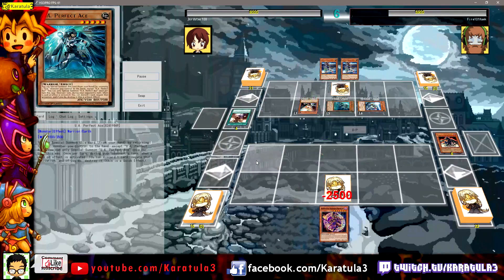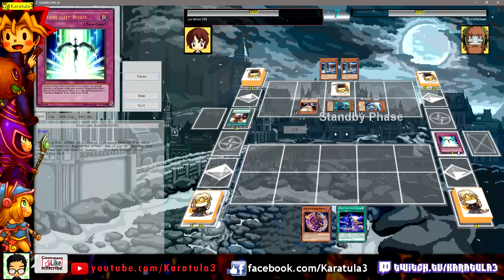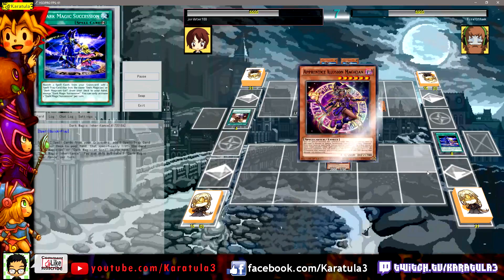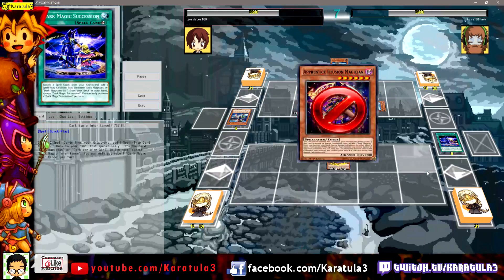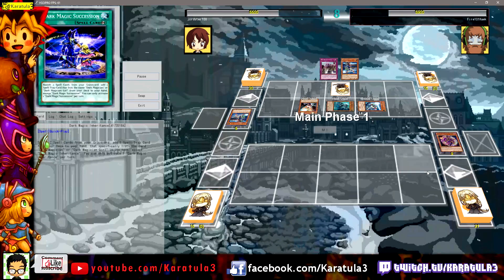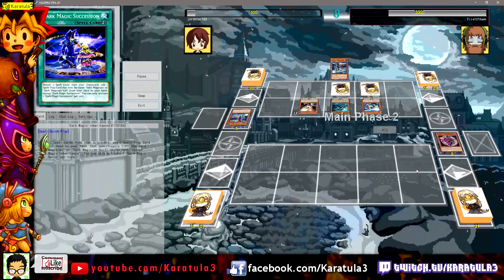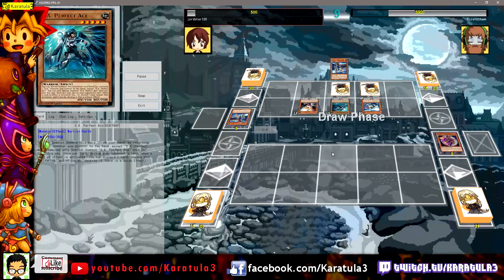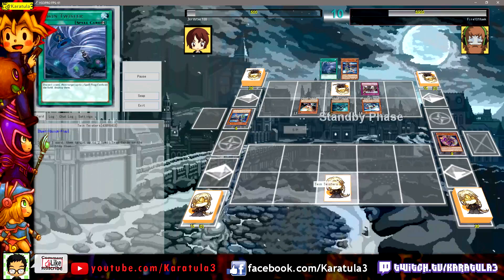Fire101 Hawk Gaming is doing some crazy UA plays where he pops the back row using Dreadnought Dunker, popping Starlight Road which unfortunately wasn't ready to be used yet during the time Ghost Ogre was used. Fire101 Hawk's got the upper hand in this duel with like five cards and three monsters on the field, but not yet killing his opponent.